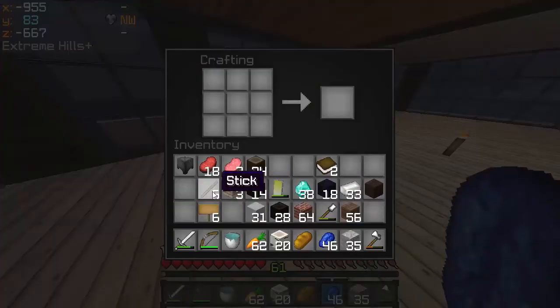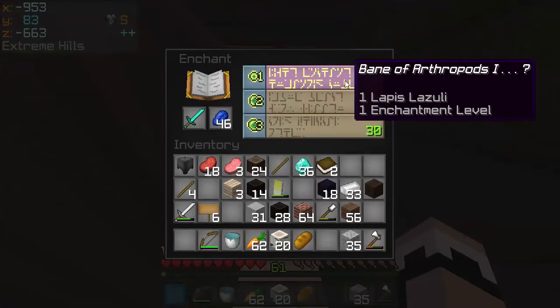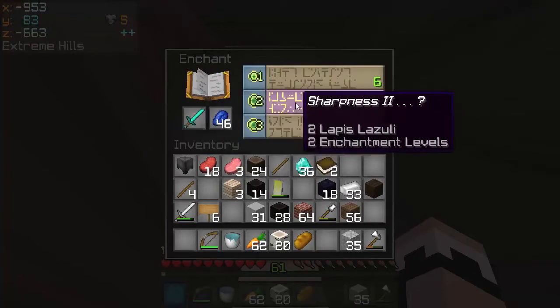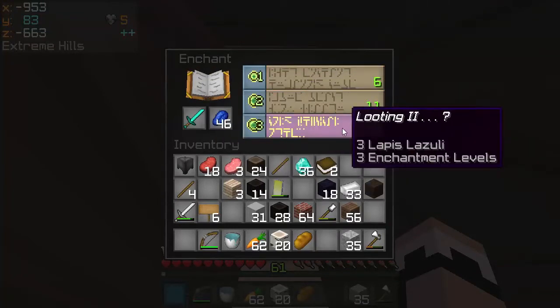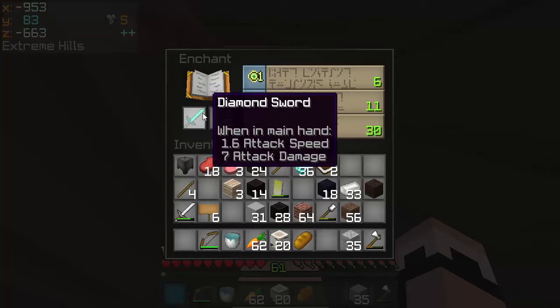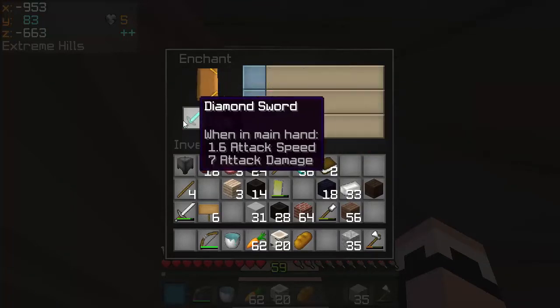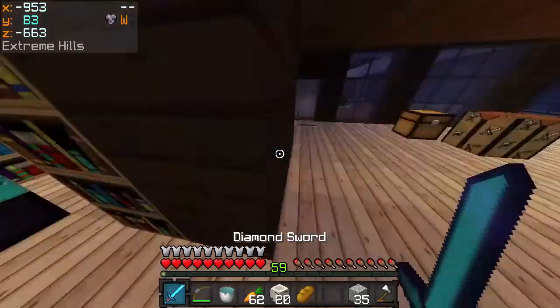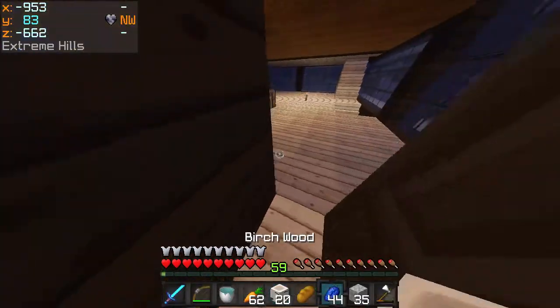I'm going to make a diamond sword. Looting 2, sharpness 2, or bane — nope, not bane of arthropods, we don't want that. Looting 2 — is that good? I believe it is good, we're going to go with the sharpness 2 enchantment. We got sharpness 2, that's pretty good. I'm pretty sure that's pretty decent.